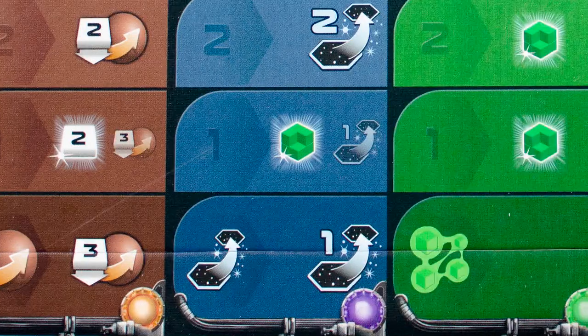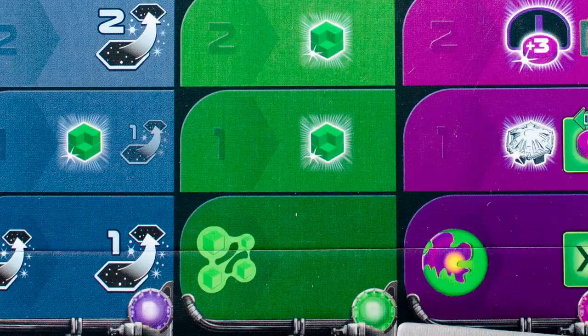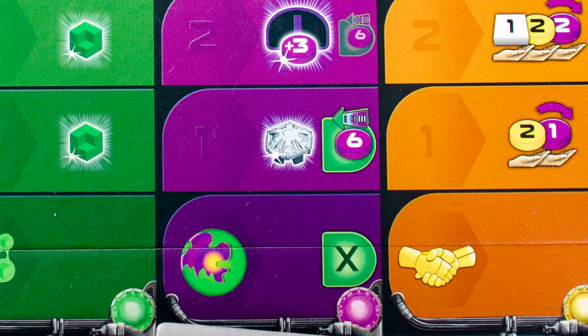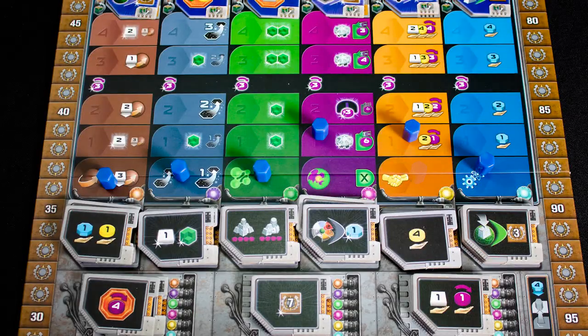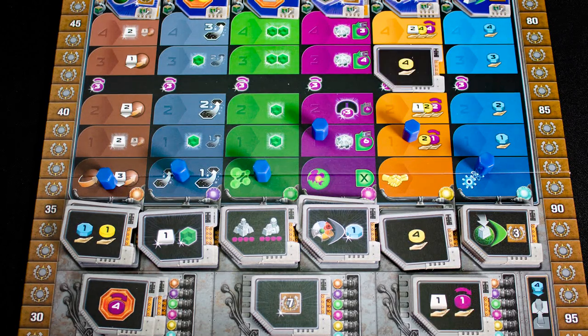The tech trees are important and determine a lot of your strengths: how much it costs to terraform a planet, how far away you can terraform, how many QICs you get — which are special power-ups — how easily you can turn worlds into Gaia worlds, and your income and research ability. You can move up one step on a tech track by spending four research.